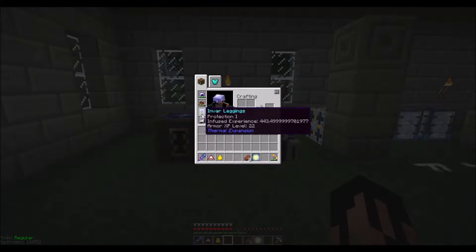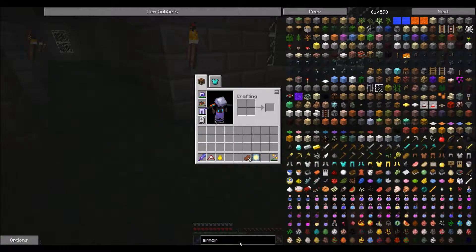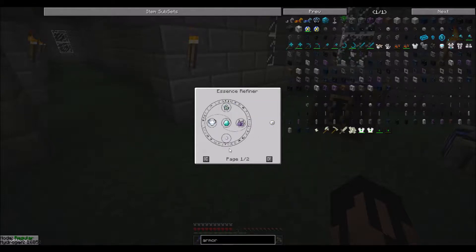What I want to make is the armor imbuement table. To do that we need pure essence. Pure essence is made in an essence refiner — that block in the background is an essence refiner we made a while ago when we were putting machines in our Ars Magica room. All these items around the side are also kind of strange items, and each one of these is also made in the essence refiner with various other ingredients.